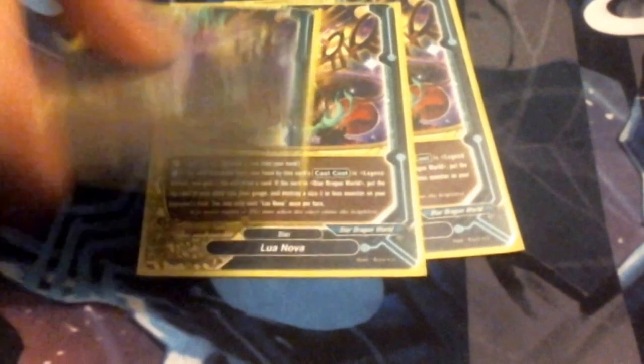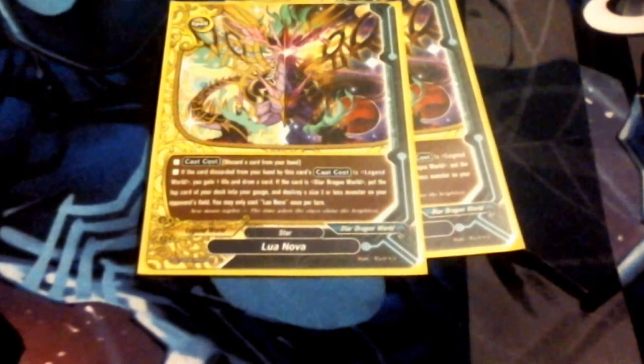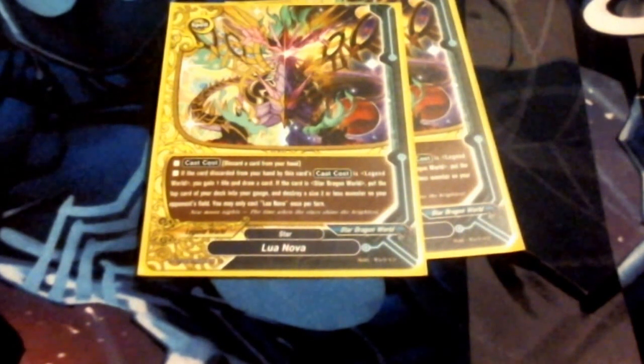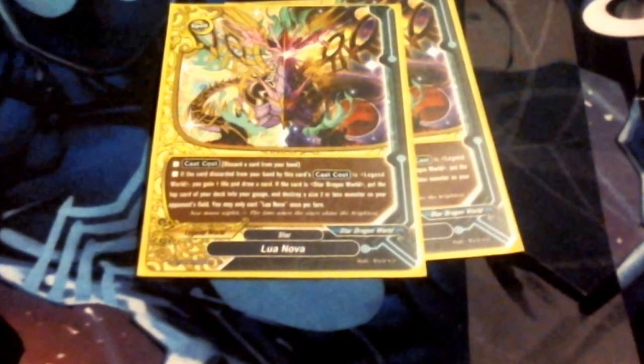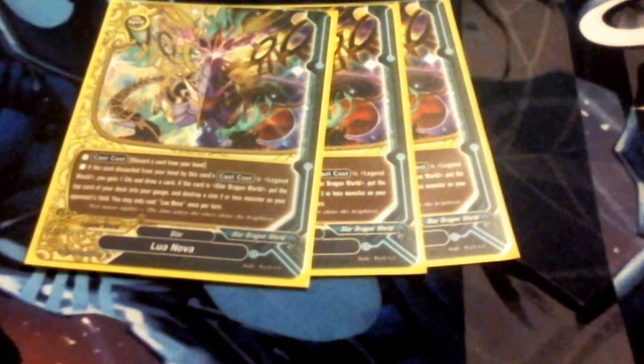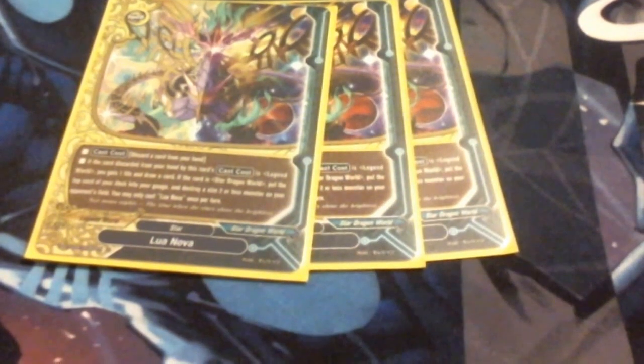I'm running three Lunova. Discard a card from your hand — if it's Legend World, gain a life and draw a card; if it's Star Dragon World, gauge one and destroy a size two. Like Future Astrology, the majority of the cards we pitch are both, so we get the full effect. This helps me do everything I want: field destruction, gauge, draw. Always helpful.